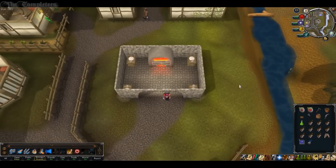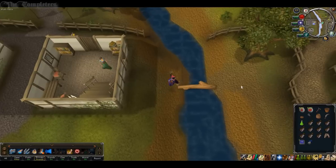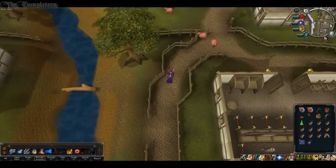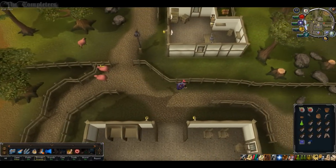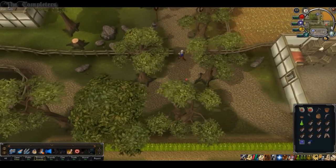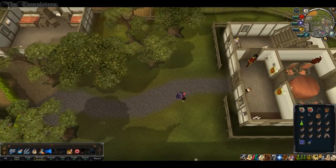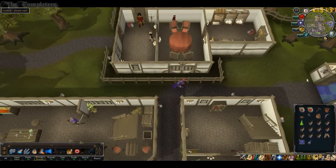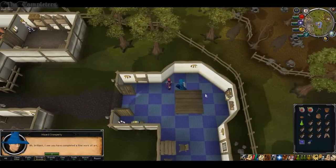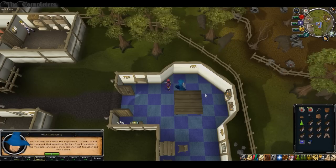Once you've got your hands on that, head back to Wizard Crombedee once again — head to the north-east corner of East Ardy and talk to him. Talk about Back to My Roots and he'll tell you to go speak to a farmer on Brimhaven.